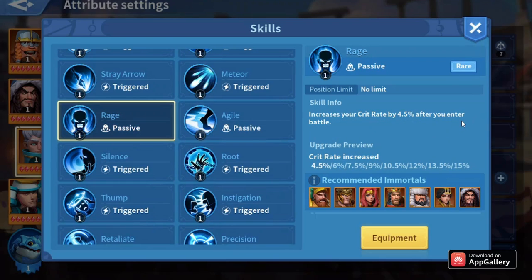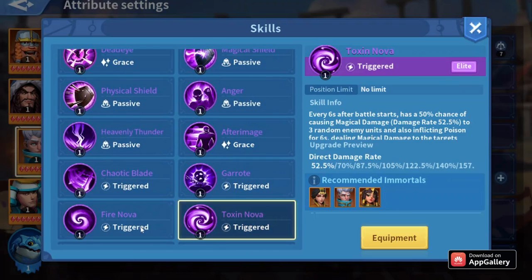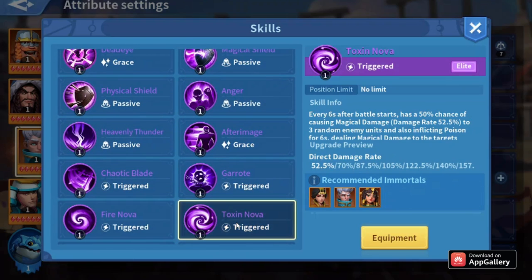With Rage, Merlin deals so much damage. If you're using a magical attack artifact, you'll have to use one of the Nova skills — either Fire Nova or Toxin Nova.